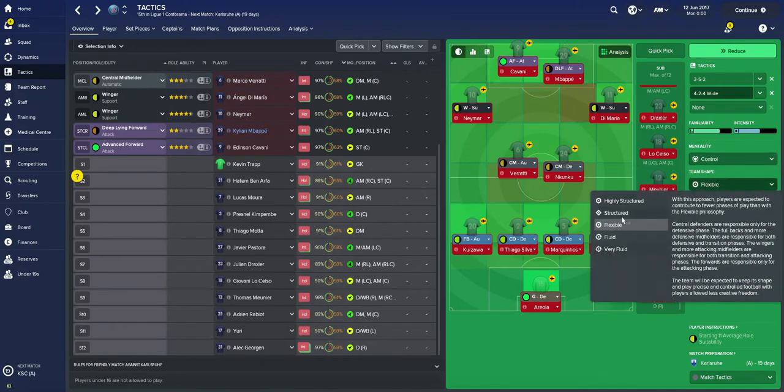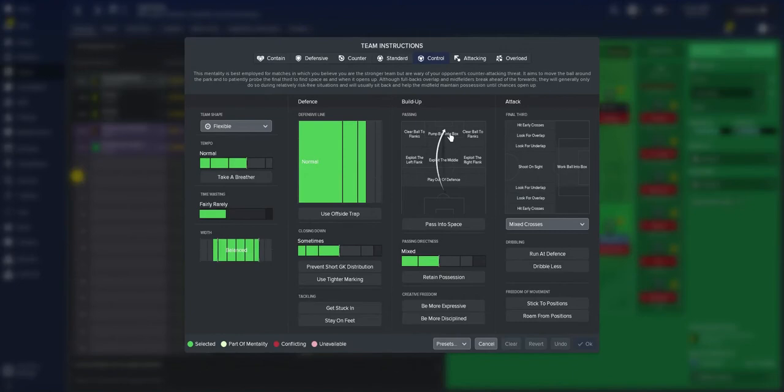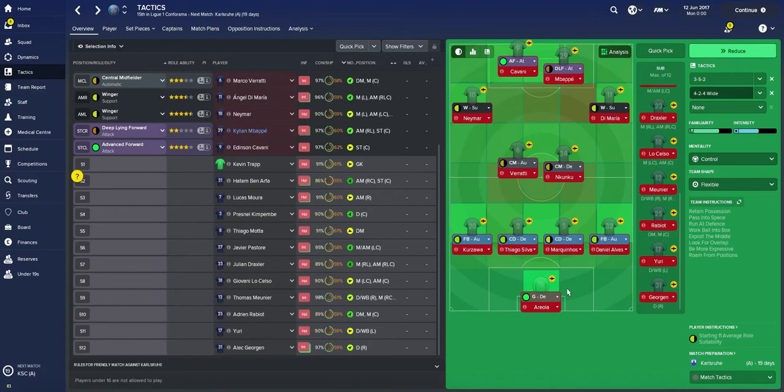This will be post-commentary all the way up to the final, then you'll hear my live reactions from the Trophy des Champions against Monaco. For our tactics, we're going to put the ball into the box, looking for the overlap with the wingers and working the ball into the box. I don't really shoot on sight — I always try working into the box and look for the overlap. We'll have a normal defensive line, be more expressive. Tactics are on and looking good.